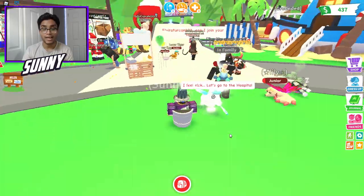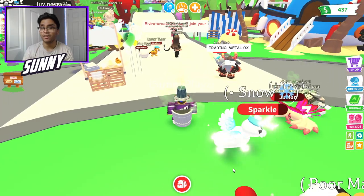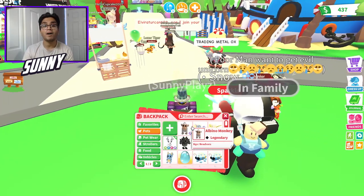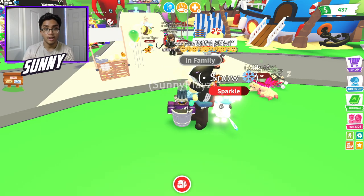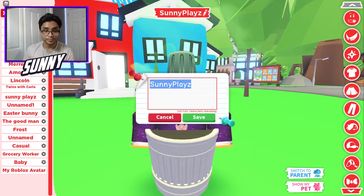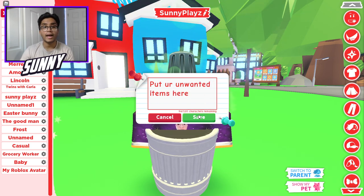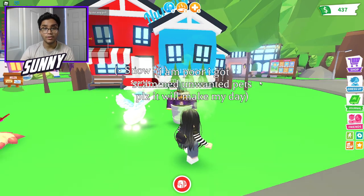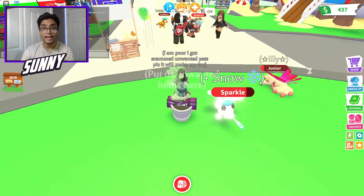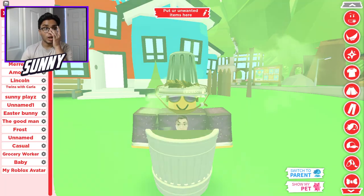I'm dressed up as a trash can — I said lunch bag, I don't know why. Now we're actually going to go to the dress-up shop, and we're going to put your unwanted items here. So people are going to actually throw in whatever they want — pets, items, anything. Put your unwanted items here. We're going to click on actions and I'll show you guys how I actually became a trash can. We're going to click over here, go to this, type in trash — so this is my helmet, and then this is my trash can.